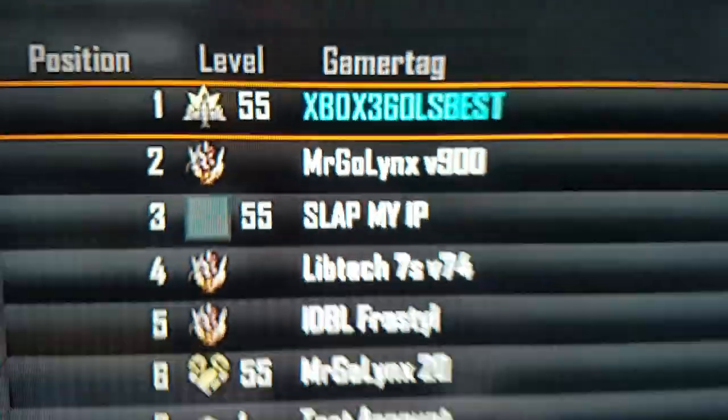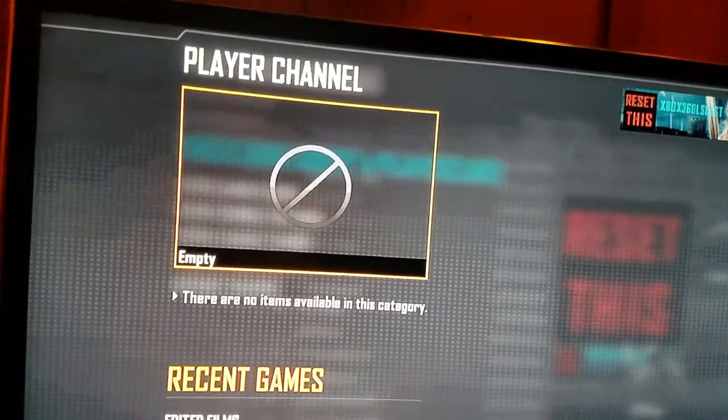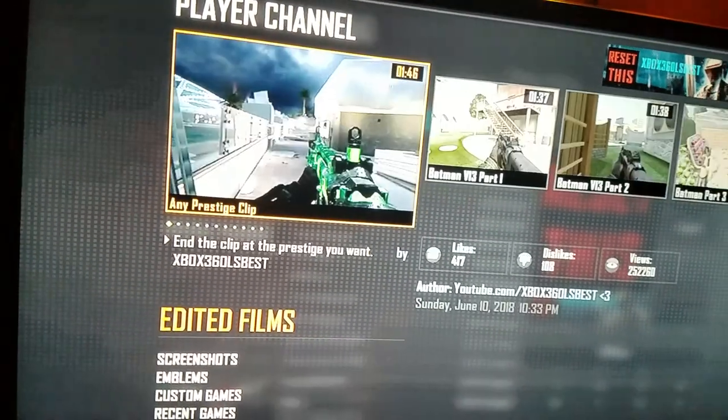Xbox 360 LF Best. Click A on him, go down to his player channel. After that, go down to Edited Films.